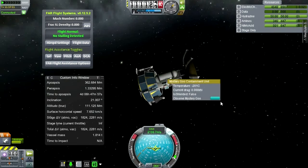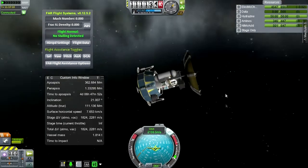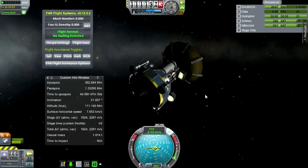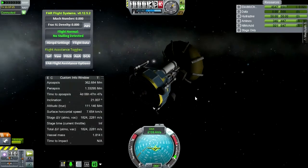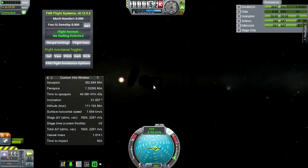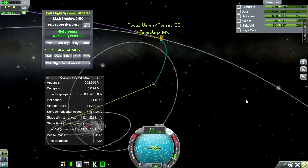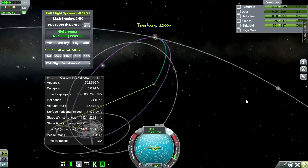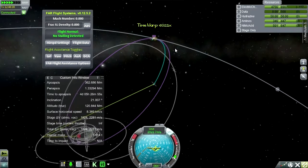By the way, have we done the mystery goo experiment out here? No, we haven't, but it's not worthwhile compared to bringing it into lunar space. The lights shouldn't consume much but let me turn them off for now. Now the electric charge is restoring — maybe the lights did consume a bit. We still have a moon encounter, so let's just go for it. I can't keep making these tiny corrections.